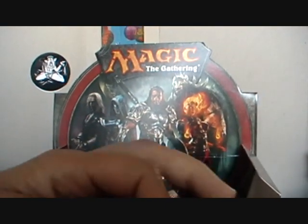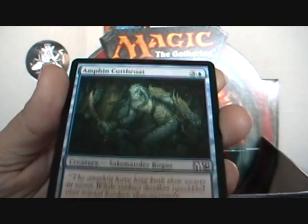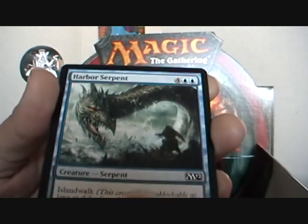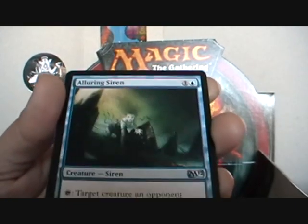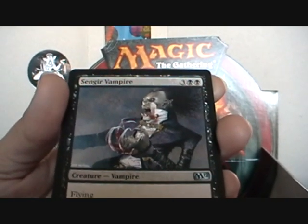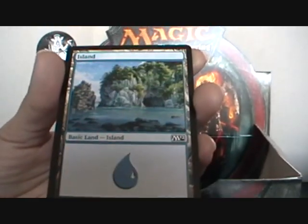And this is the pack with the Shondra Firebrand in it — yep, gonna be in here. Starting with Stampeding Rhino, Demystify, Shock, Amphen Cutthroat, Naturalize, Frost Breath, Goblin Tunneler, Harbor Serpent, Fog, Hideous Visage, Alluring Siren, Sengir Vampire, Angel's Feather, Call to the Grave — that's the rare. Soldier Token and Island.